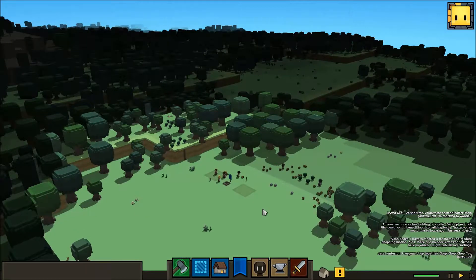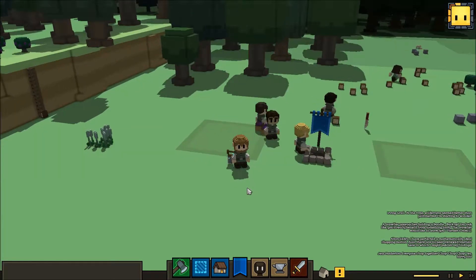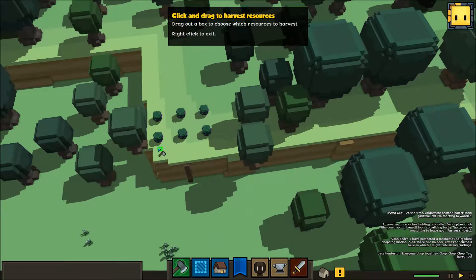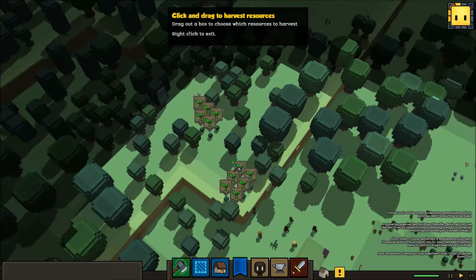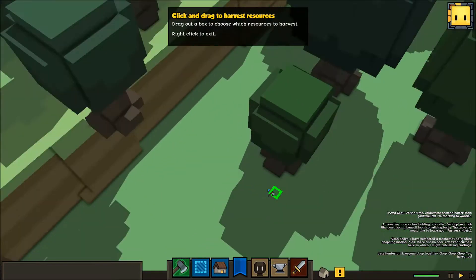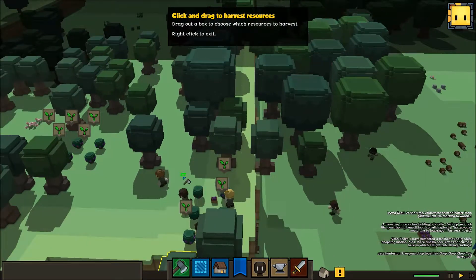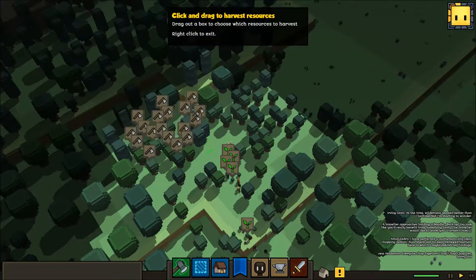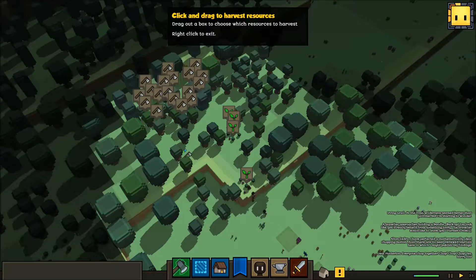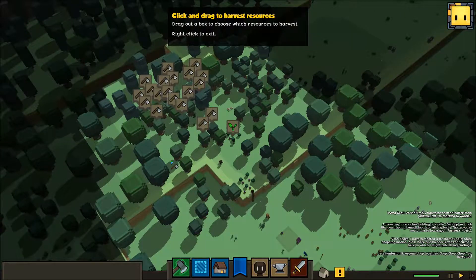So, why aren't you guys doing anything? I guess you guys don't have the order to cut down these yet. I'll keep that tree. Is he glitched out? No, he's just on top of that. Take all of them out. These trees do not deserve to live. Much better.